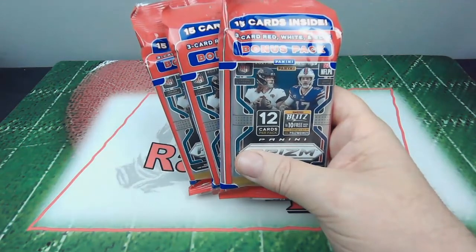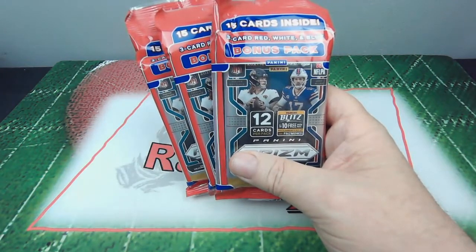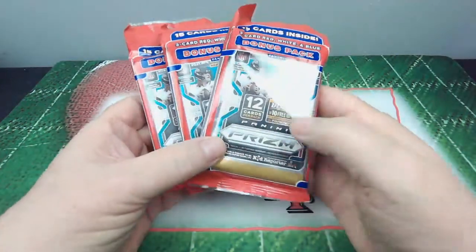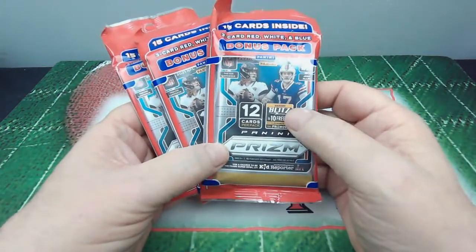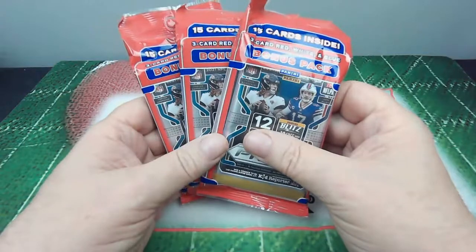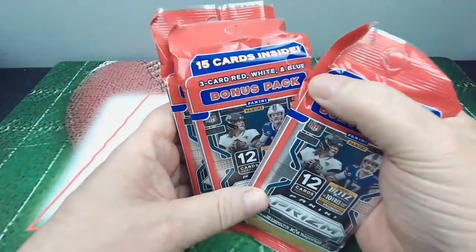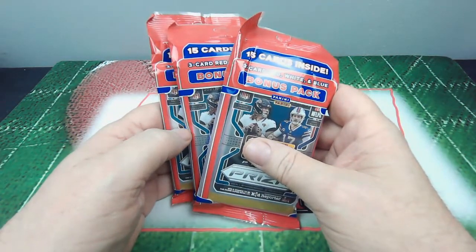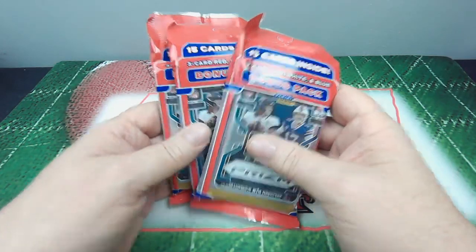What I like about these fat packs are the red, white, and blue bonus packs — you get three red, white, and blue Prizm cards. As I've seen in some openings, one of those red, white, and blues tends to be a rookie. For the most part I have seen it is a rookie, but not always — sometimes it's all veterans in there.